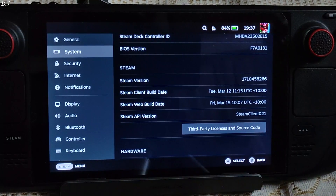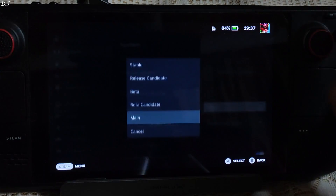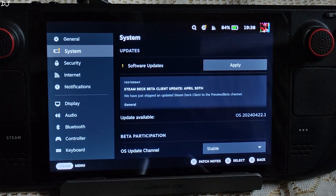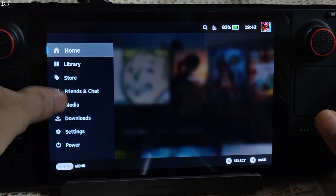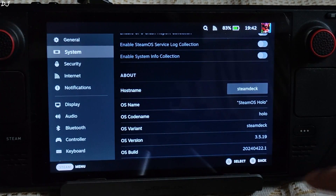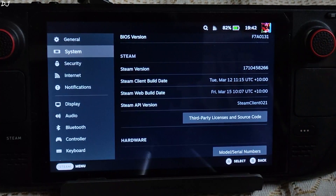Now I'll downgrade to SteamOS version 3.5.19. Just tap on the bar adjacent to OS Update Channel and tap on Stable. It will search for updates — apply. The BIOS update will persist. Tap on Restart. After the Deck restarts, check the system settings. We successfully downgraded to SteamOS version 3.5.19, but we still have the latest BIOS update F7A 0131.